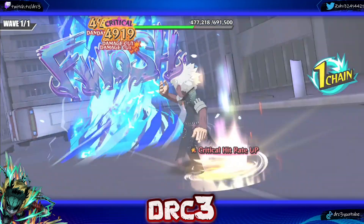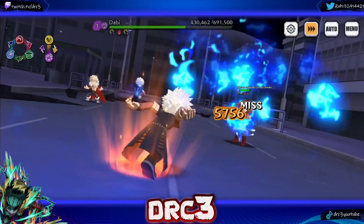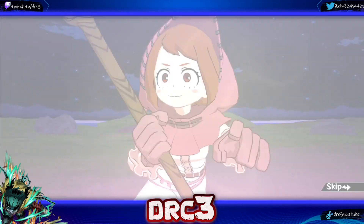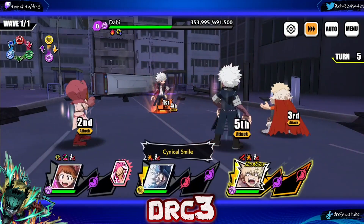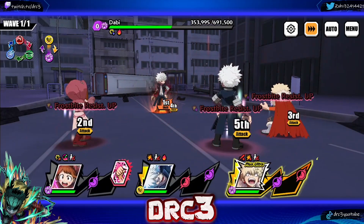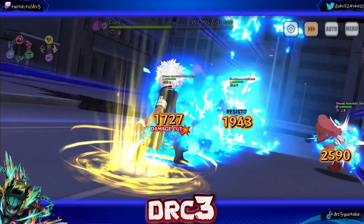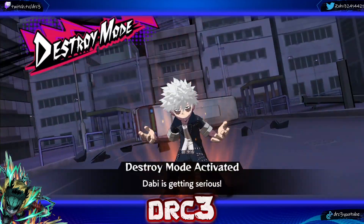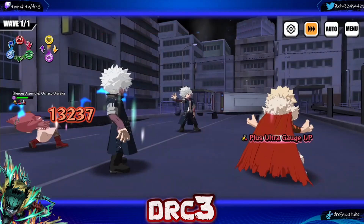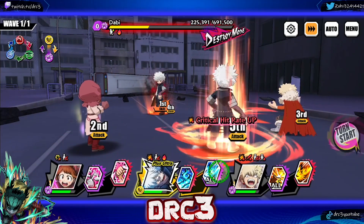Okay, we hit a crit — nice crit, and the barriers are gone! Once you get rid of Compress it's kind of smooth sailing. The danger comes when Dabi enters destruction mode, which is about to happen this turn when he gets below half health, because then he's going to start doing real damage to us. Right now Uraraka has us all still at over three quarters health, so we're okay.